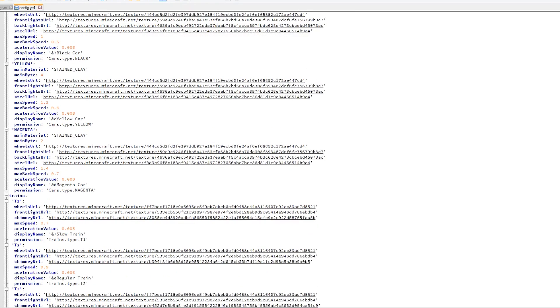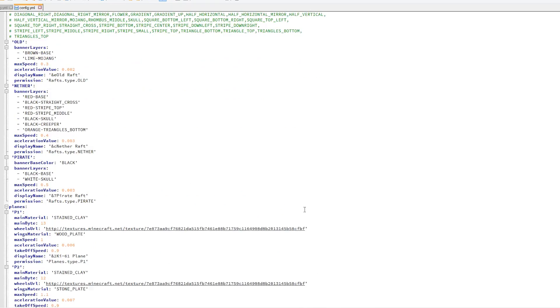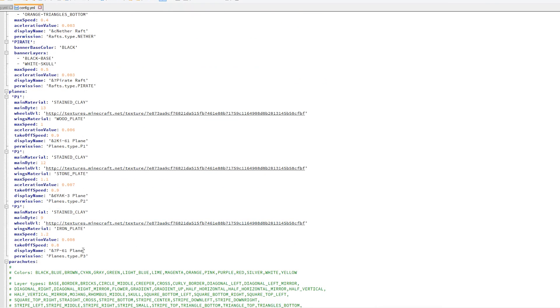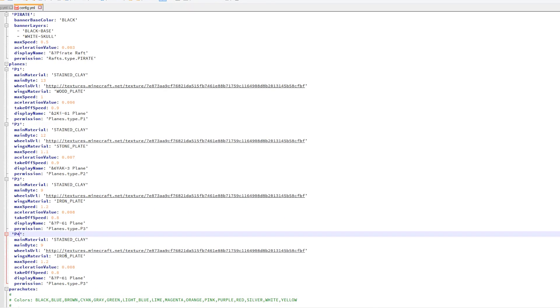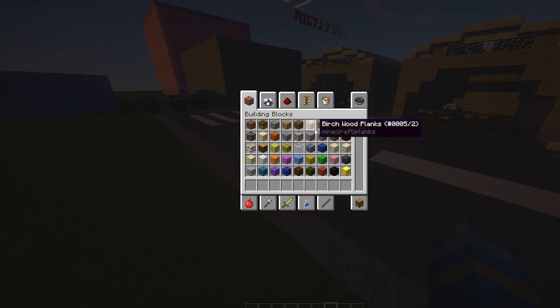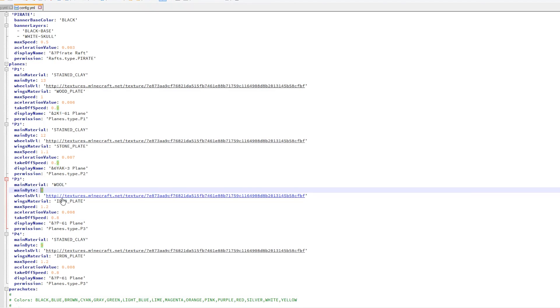We need to scroll down to find the planes section in the config - rafts, trains, cars... planes, here we go. Once you've set it as P4 up in the shop section, you actually need to copy P3 from down here and create P4 or it won't work - make sure you don't miss this step. Here you can change the color - it uses stained clay as a material, you can change the metadata. Nine is a grayish blue; we're going to try wool with metadata five, so hopefully this works.